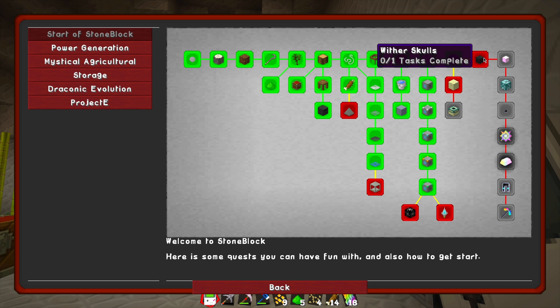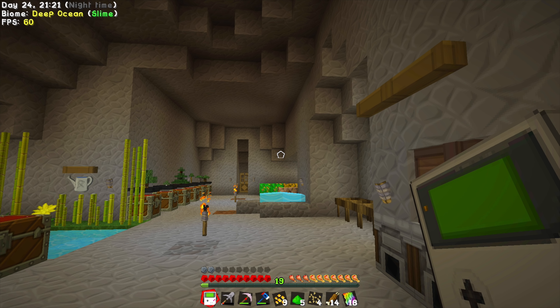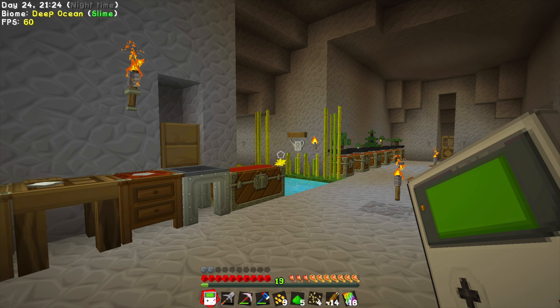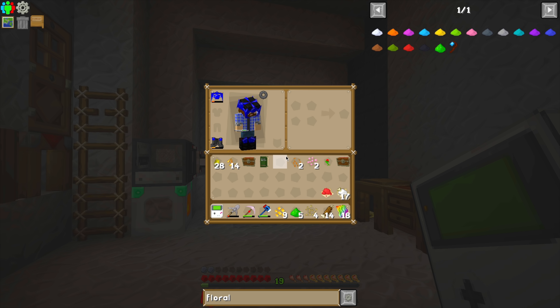We need to get some wither skulls — three of those to be precise. The fastest way to do that would be to add beheading to a sword. What have I done with my book? I need to show you guys what I've done. Let's go ahead and empty some of this stuff out.